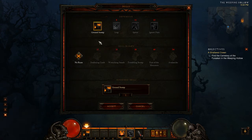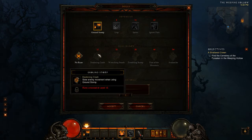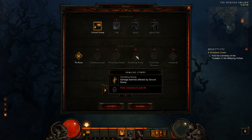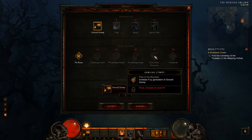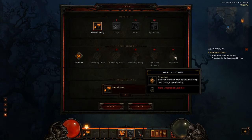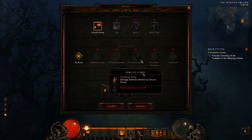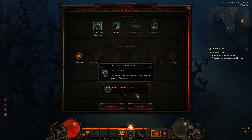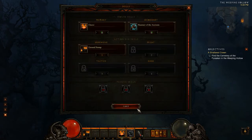For Ground Stomp the runes are: Deafening Crush (slow enemy movement); Wrenching Smash (increase the area of effect and pull enemies toward you); Trembling Stomp (damage enemies affected by Ground Stomp); Foot of the Mountain (increase fury generation); and Avalanche (enemies knocked back by Ground Stomp deal damage upon landing). The rune system sounds pretty cool — it adds a bit extra customization across all five skills. I'll be back to show you some more.